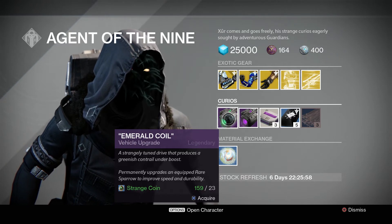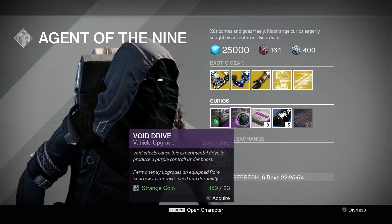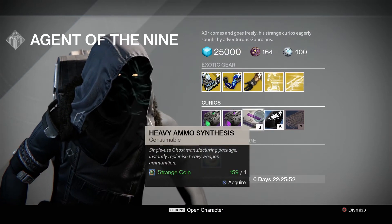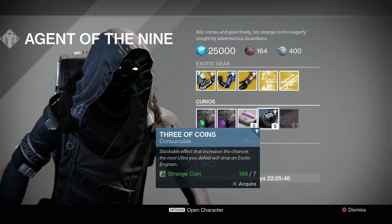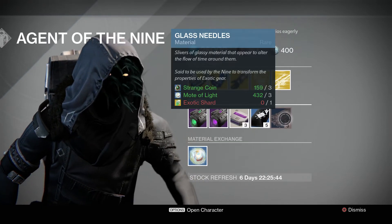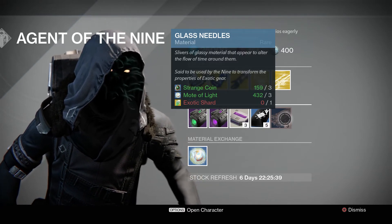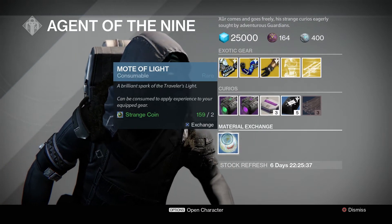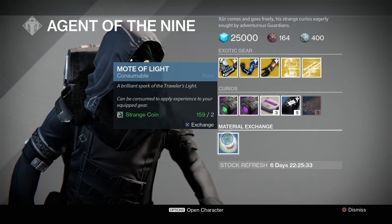For the consumables this week: Emerald Coil for 23 strange coins, Void Drive for 23 strange coins, heavy ammo synthesis — three of them for one strange coin, Three of Coins — five of them for seven strange coins, and Glass Needles which you can purchase for three strange coins, three motes of light, and one exotic shard. Finally, motes of light — one mote of light for two strange coins.